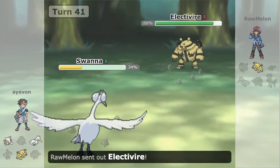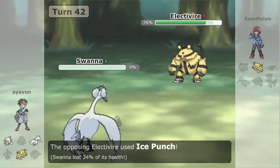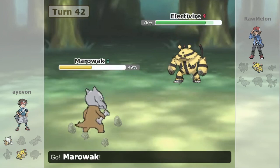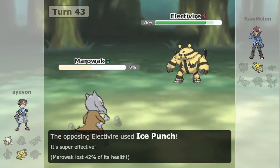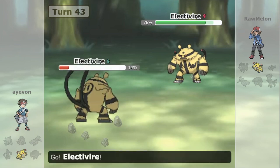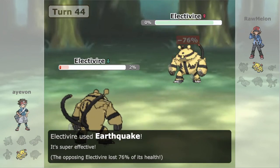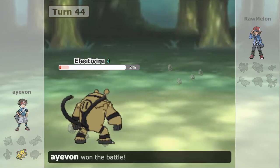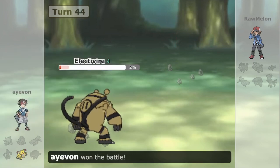We're in position to win — if their Electivire is Scarf, as anticipated, it can only lock into one move and no single move will be able to clean up the rest of our team. Ice Punch knocks us out there and it comes down to the wire — Electivire versus Electivire. Fortunately, we win the Speed Tie and win the game. Pretty tough for the opponent — feel bad for them losing on that last turn tie, but it is what it is. We'll take it and move on to the next.